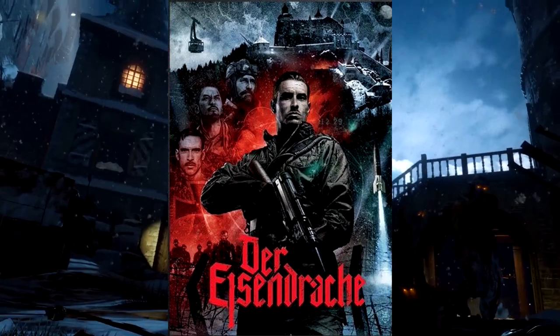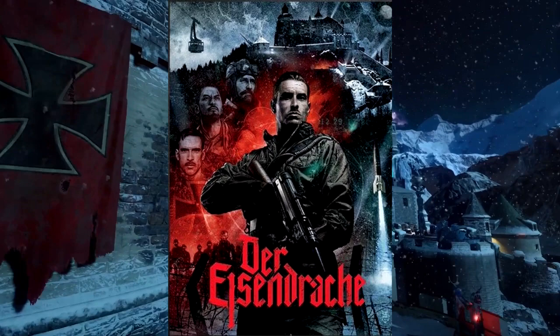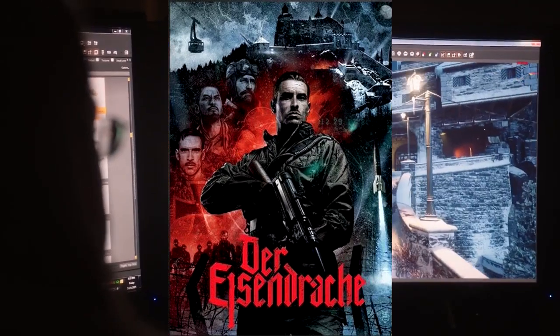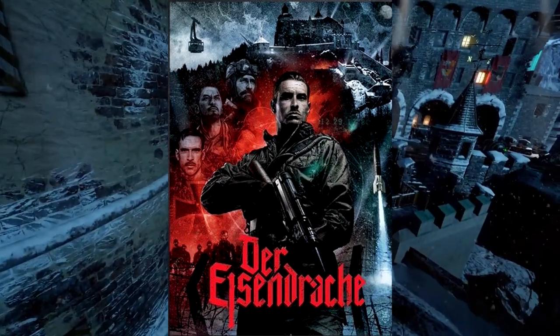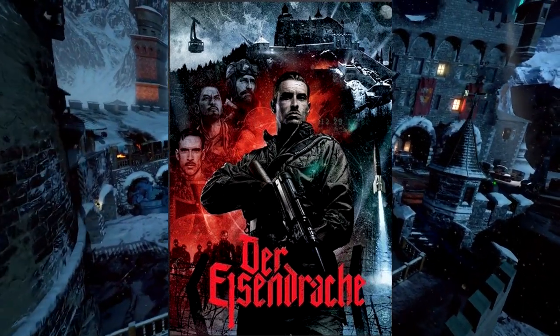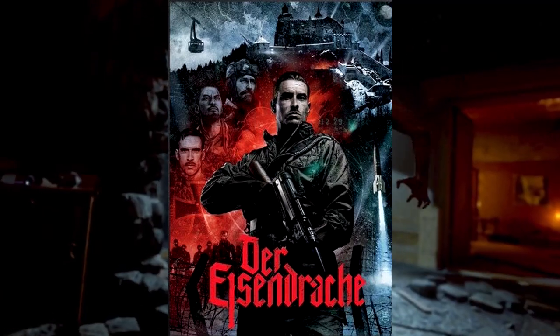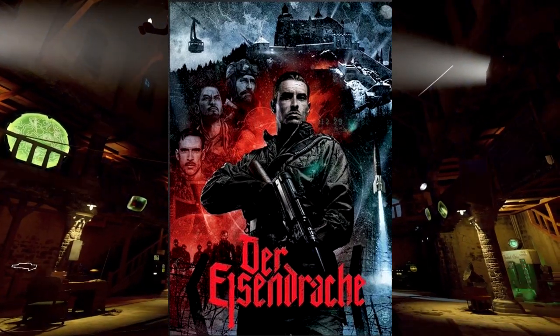If you look to the right, the rocket is actually launching. In the top left corner you'll also see the gondola is actually in motion — so the gondola is moving as well, probably the same gondola from before.